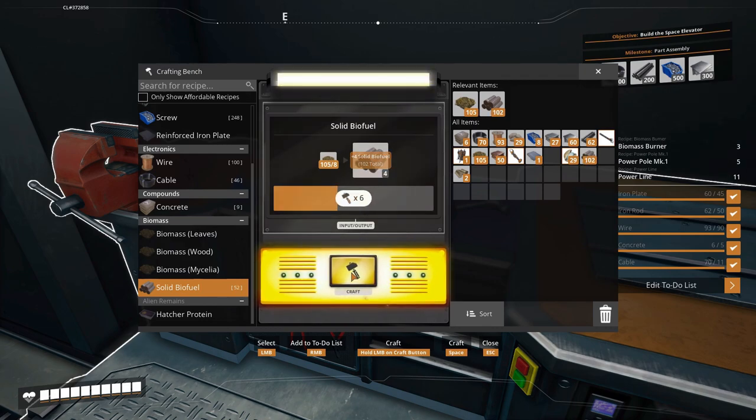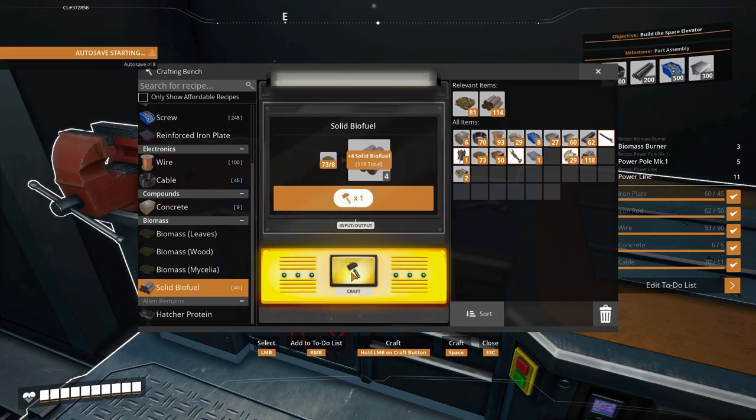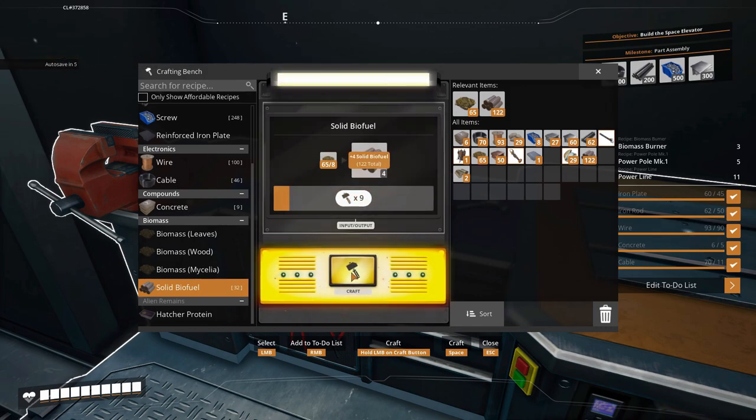My biomass burners — ultimately I'm going to have six, so we're going to start with three. I'll have a splitter flowing into those three that will channel the biomass fuel into them. Then coming out, I'll have another splitter that'll split the solid biofuel into two areas going into two storage areas, and a solid biofuel constructor which will produce that.